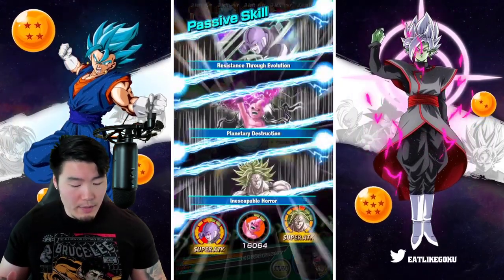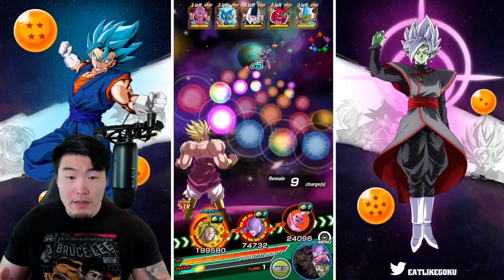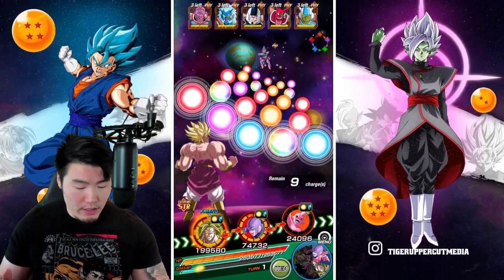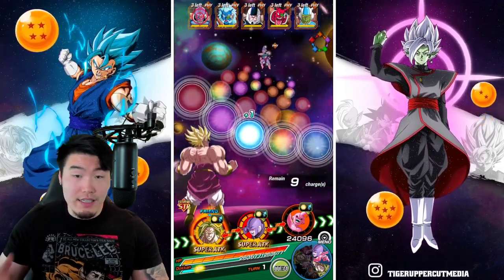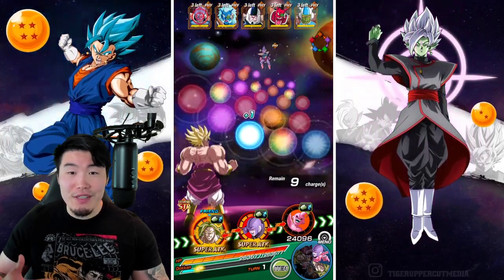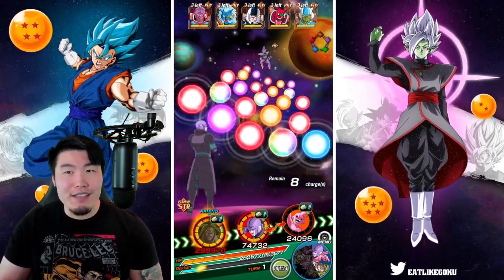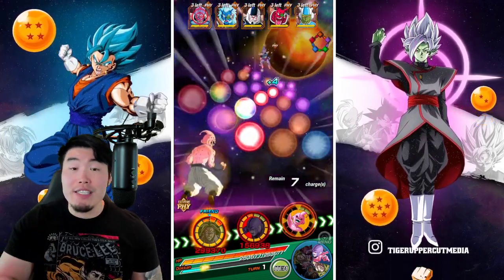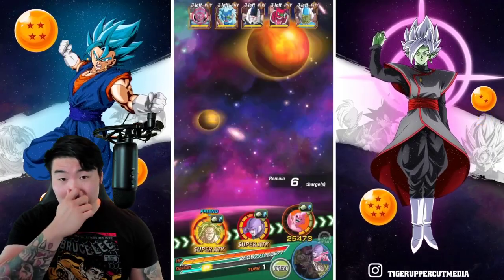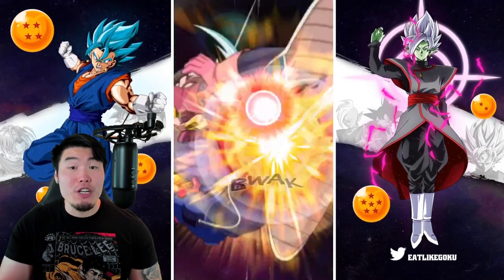The first couple of phases should be all one-shots here. I want to make sure to give my Broly a 12-key super so he does an attack-all, as opposed to a single target attack with the 18-key. Although it doesn't really matter since he does have the follow-up attack, but in the interest of saving time, let's go with the 12-key super. For phases 1, 2, 3, and 4, we should be one-shotting.